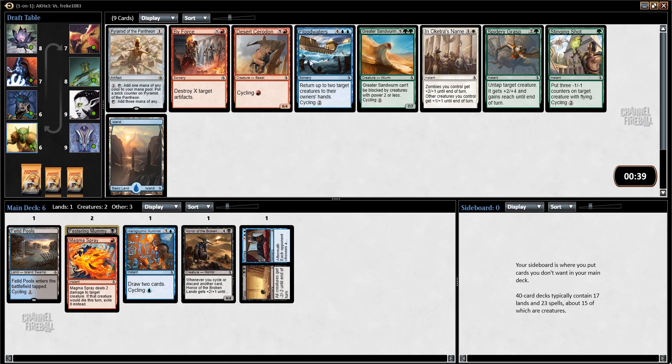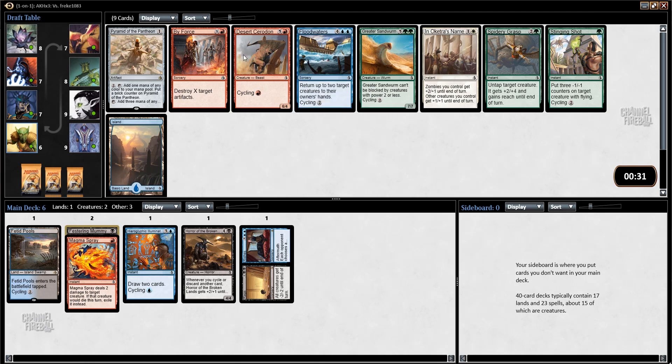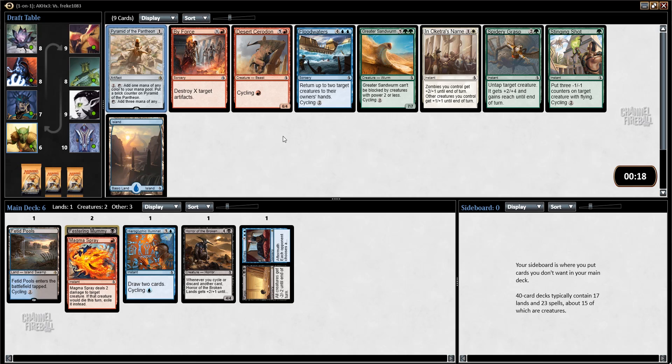Now I guess I have to decide between Desert Cerardon and Floodwaters. I guess I'll take Floodwaters since I'm more likely to be blue than red, but I kind of want the Cerardon also. Pyramid of the Pantheon — I've never used this card, but if you really needed the mana fixing and had ways to sink late-game mana you could consider it. I'll just take Floodwaters.